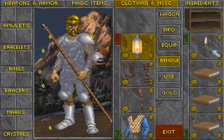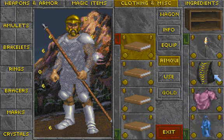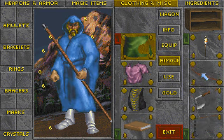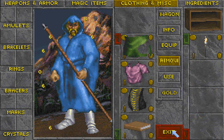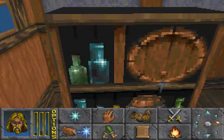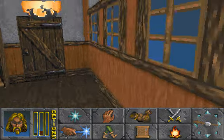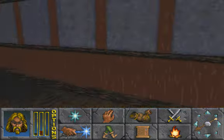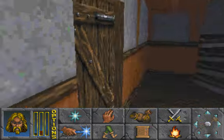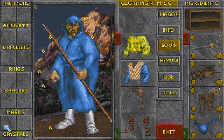My brother and I thought of this — actually, my brother did, a long time ago. I didn't think it would work, and neither did he at first. Design a low-level lockpick spell and just hit the doors. It works beautifully, and this is a fantastic way to earn money in this game, because you can just steal and steal.